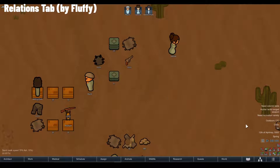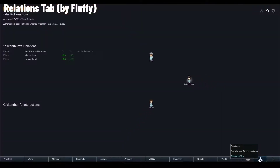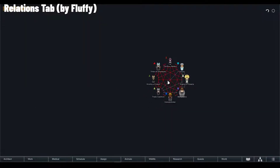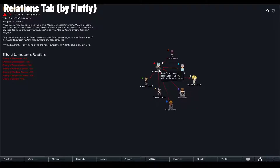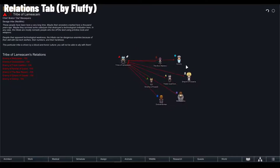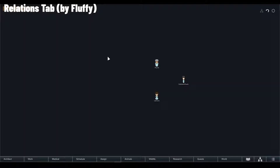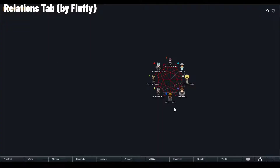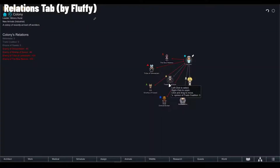The Relations tab replaces the default factions menu in the bottom right, which normally just shows the disposition of other factions. Instead it shows a dynamic relationship menu displaying relationships between all colonists in your base. You can switch to the faction view, pick any faction, and even drag them around to rearrange them cosmetically. It gives you a much better understanding of who is enemies with whom, especially with a large colony.